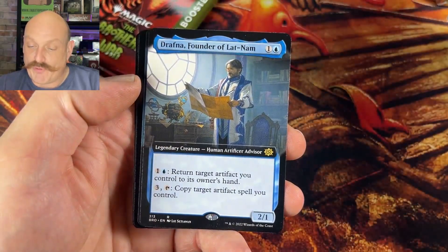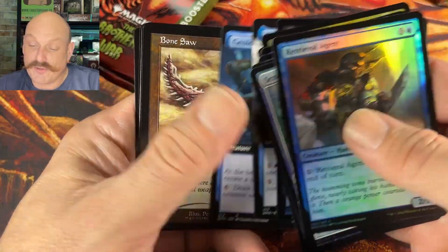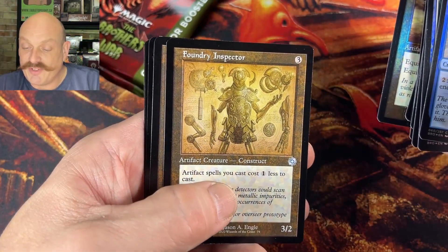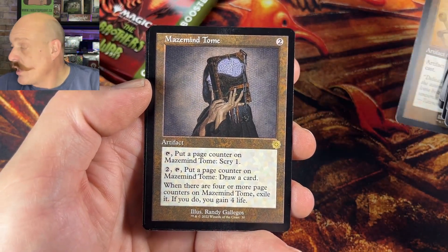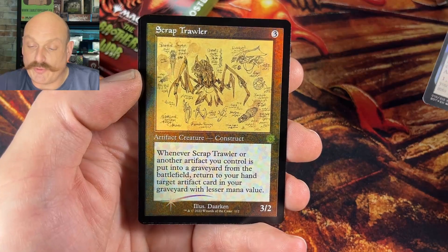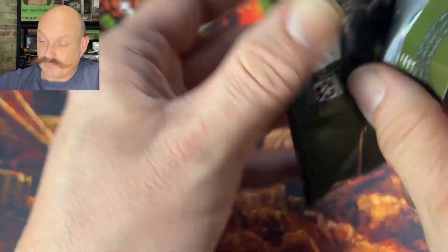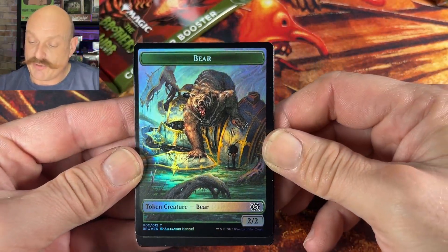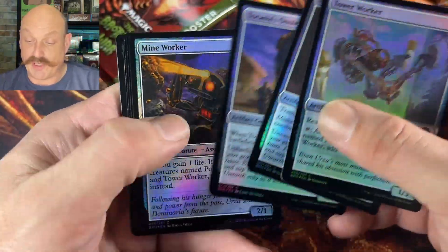Painful Quandary, Drafna Founder of Lat Nam, Geology Enthusiast — loves rocks, can't get enough rocks. Foundry Inspector — do we see this? It's an uncommon. The Tomb, original art, Brain Required, Flame War, Scrap Trawler — also neat. Slowing down a little bit, but we started so good. Box Hammer — fantastic. Couple of Platinum Angels. Well, that is one dangerous looking bear. Bear does not like machinery, absolutely not — can you blame them, living in a world full of machinery?